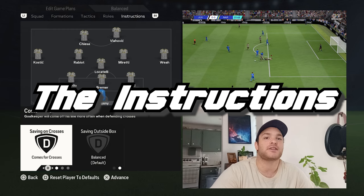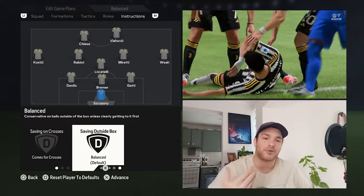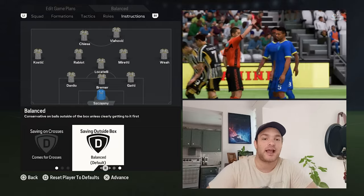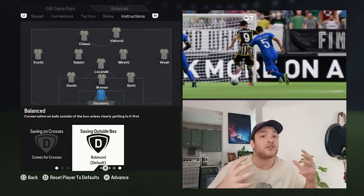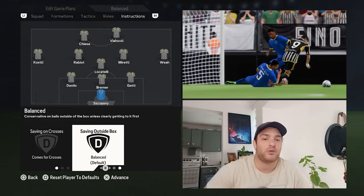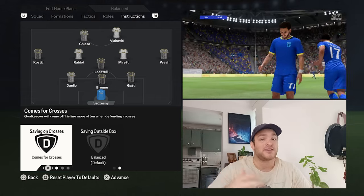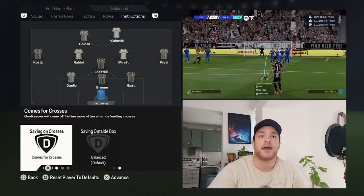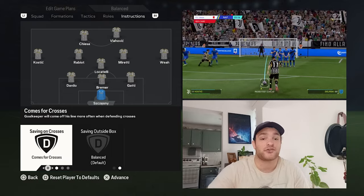Starting with the instructions at the back: Shezny is set to come for crosses with a balanced approach for saving outside the box. Given you're playing a mid-to-low block, you don't need him being adventurous outside his area — you just need your defenders to do their job. In terms of saving on crosses, he is very good at claiming that aerial ball when it's whipped in from a corner, free kick, or regular cross, alleviating pressure on the back line.